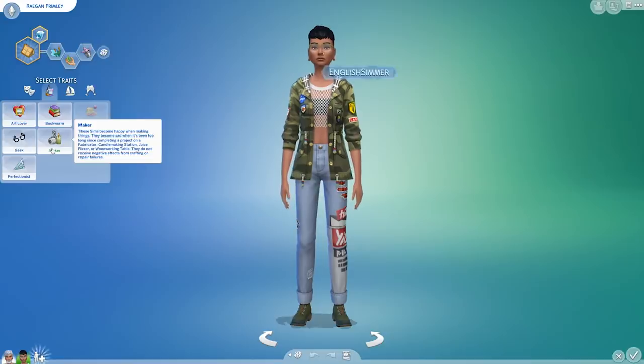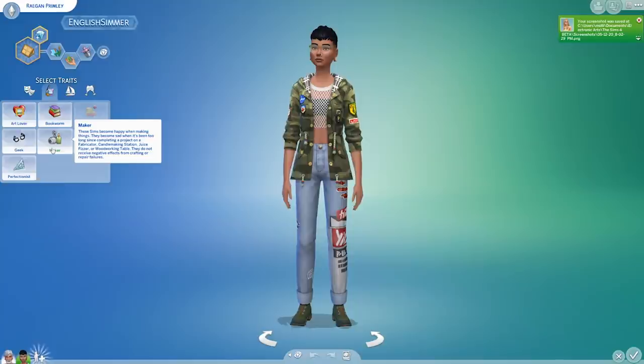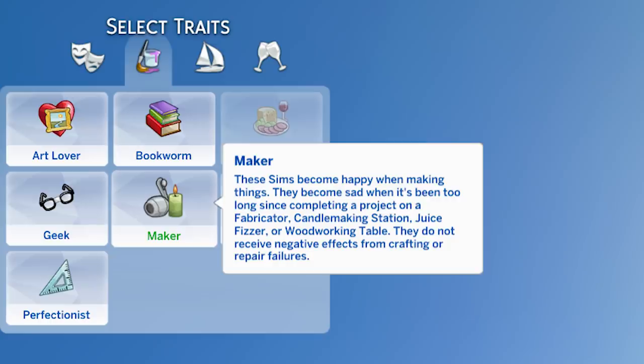So what new traits do we have to go with these? The first one is the Maker trait, which obviously fits in very well with fabrication. These sims become happy when making things. They become sad when it's been too long since completing a project on a fabricator, candle making station, juice fizzer, or woodworking table.